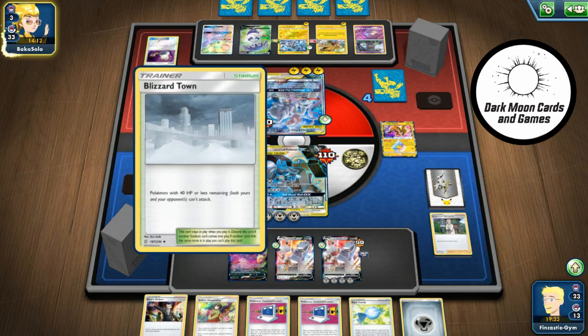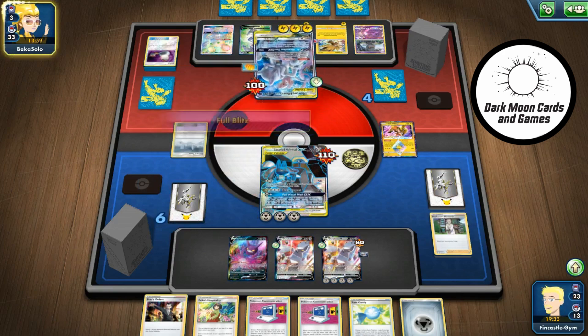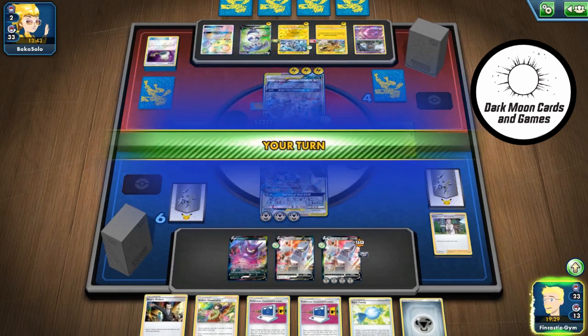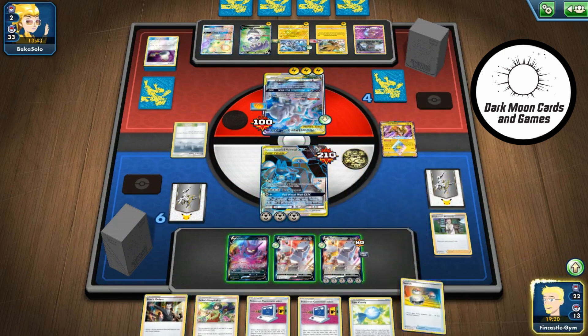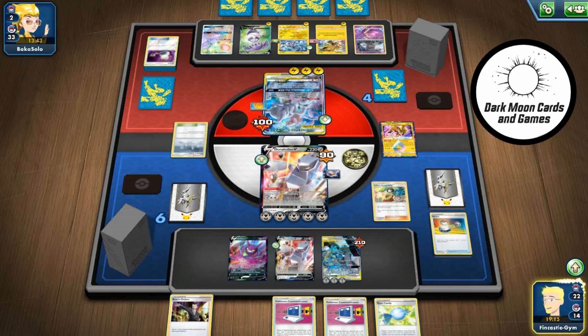Gotta worry about the stadium though — they get us close but don't knock us out, and then we can't attack. I think that's the first deck I've encountered that uses that. I can see the use anyway. So we're at 2-10 there. I'm gonna hope they just don't have Bosses. So that's good — we can switch. Allows us to hold on to our own Boss.